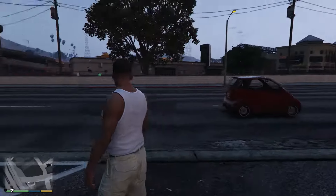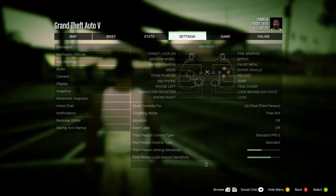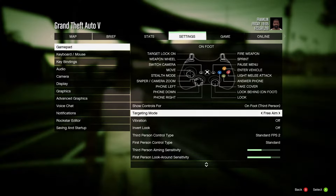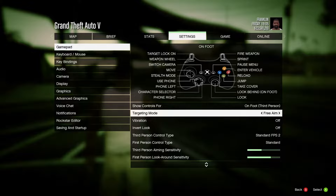When you're in GTA with your controller, you want to hop into the menu, head over to Settings, then jump into Gamepad. The second bar down you have Targeting Mode — this is where your aim assist settings are. By default, you would have Free Aim on.